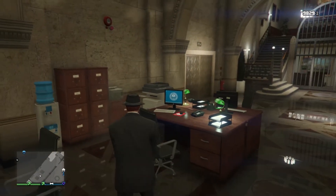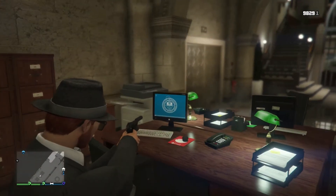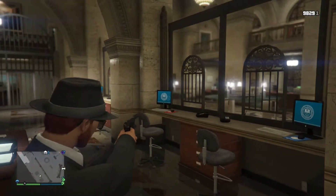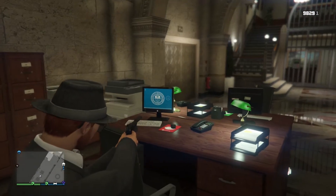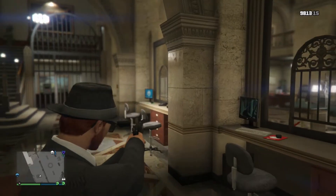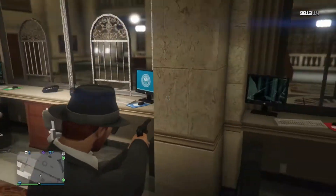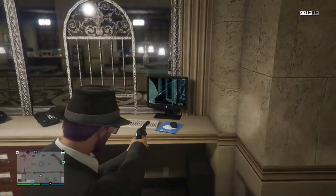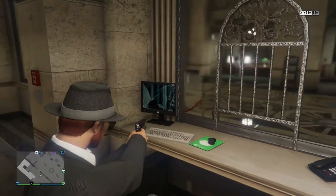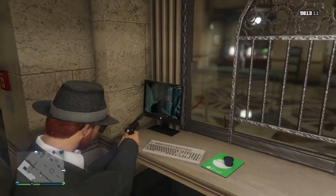The next thing I noticed are the computer screens — these are different. They used to be just Life Invader pages, and now they're bank pages. Not only that, they're destructible. Before, they used to just make a little metallic clink as you shot them, but now there's actual damage to the screen. It doesn't work anymore, and it makes an electrical crackling noise, which is something entirely new.